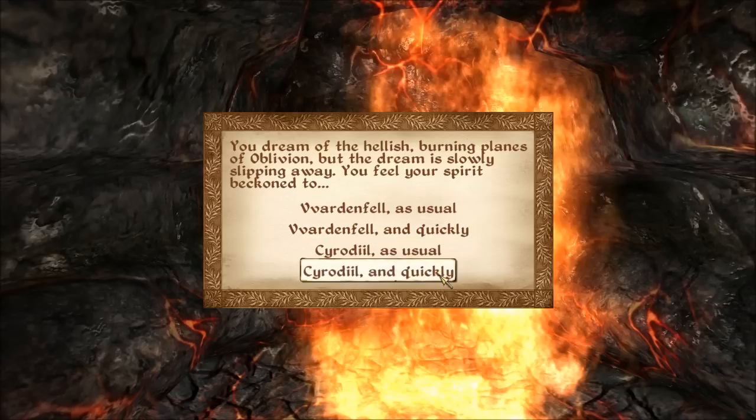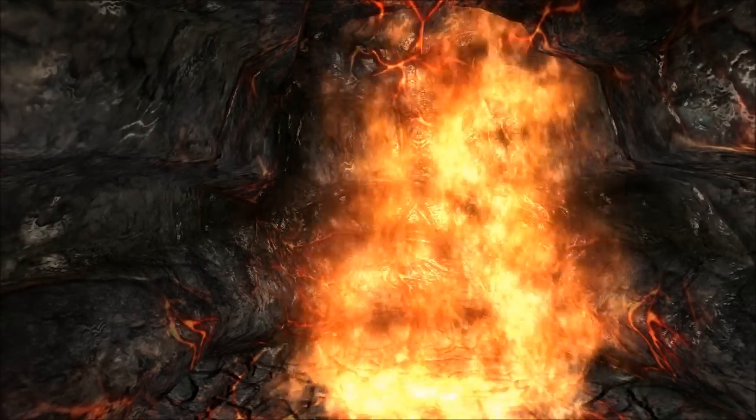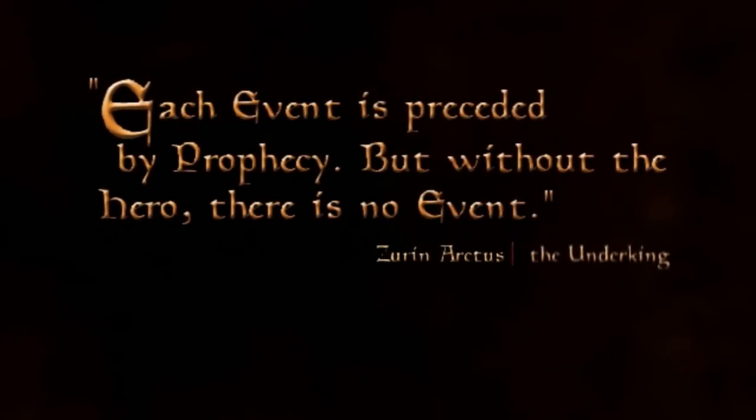I don't know what the 'and quickly' options do — maybe they plonk you down outside the start of a dungeon or something — but I've never clicked them. We're going to go with Vvardenfell, and if it's all working properly, it should play the opening cinematic from Morrowind.